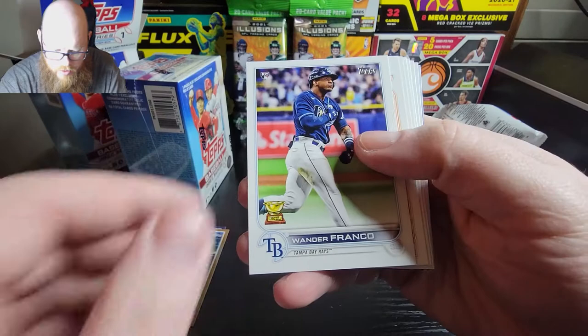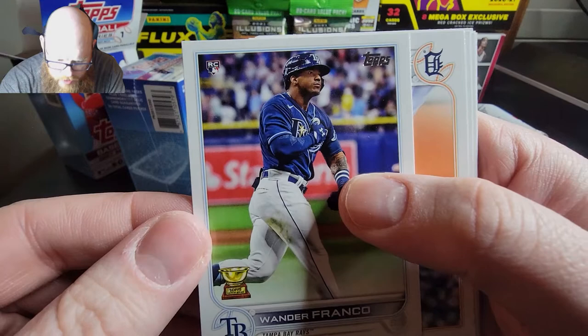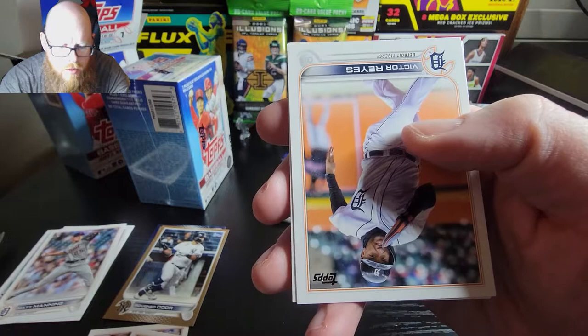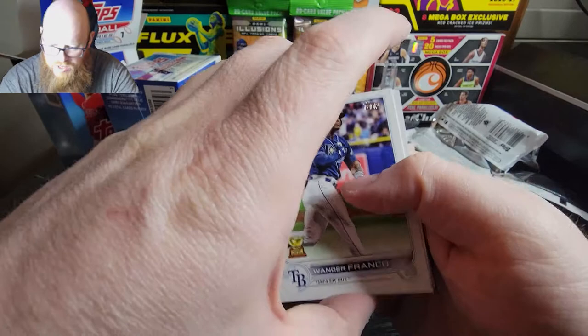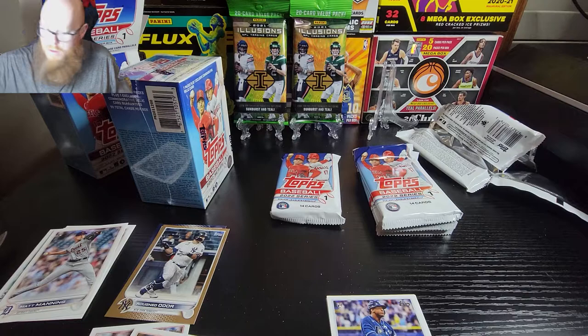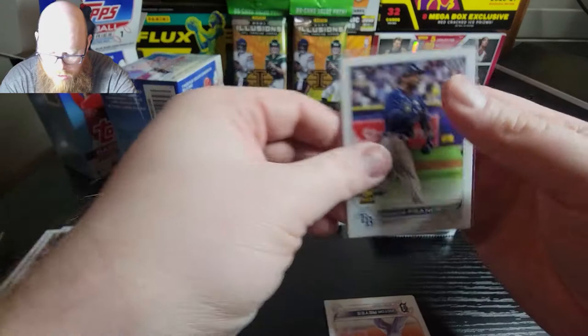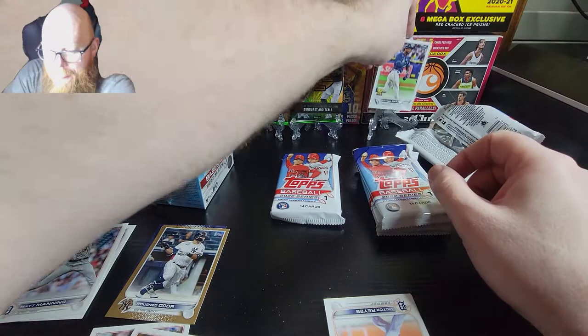Nick Lopez, Zimmerman, Burns - pow baby, there we go! Wander Franco rookie card, that looks perfect. There you go baby, pulled one! Sleeve that bad boy up. I'm gonna have to recheck it to see if I want to send that out to be graded. Look at that - beautiful card.